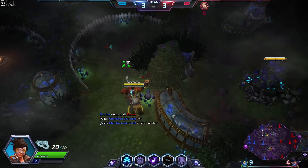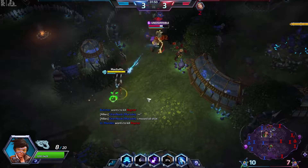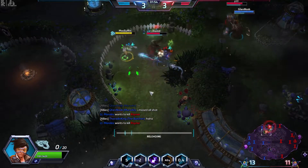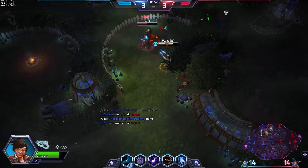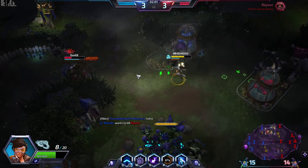That's all right, Muradin, don't worry. You get shots later. So it's not too bad going against Johanna. You of course have to be careful of her blind. Tracer is very vulnerable to blind, so Lili's actually a pretty good counter. And of course Johanna also has her own blind. A bit of lag, though.